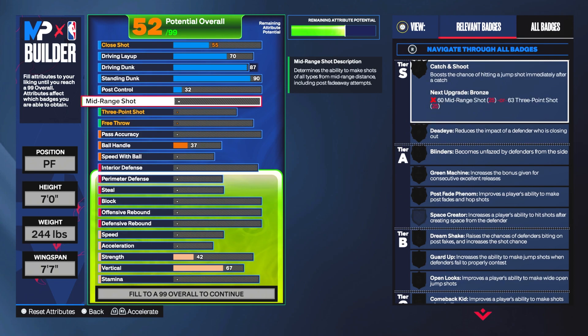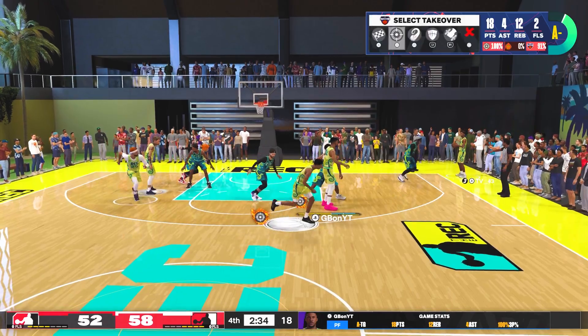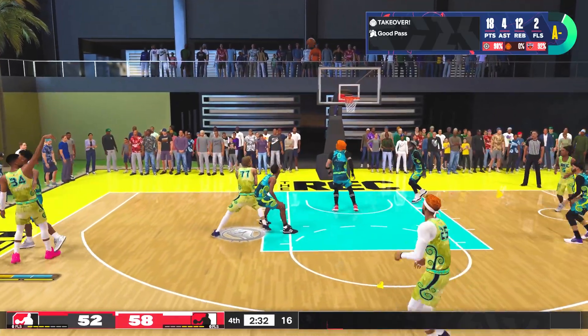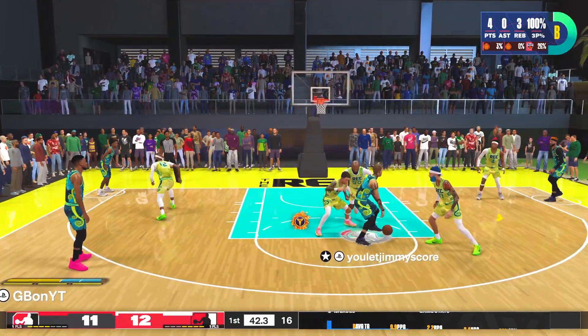Yes, this is a Giannis build and yes he can shoot. I know inside centers and bigs are a thing, but I was more focused on stretching the floor and not being a liability anywhere on the court. Being able to shoot just opens the game up for this build. Go 63 on the mid-range, 78 on the three-ball, and 73 free throw — or pick a badge that doesn't require free throw and take it off. The clips in the background show that you can really shoot on this build; I shoot over 50% with this three-ball rating.